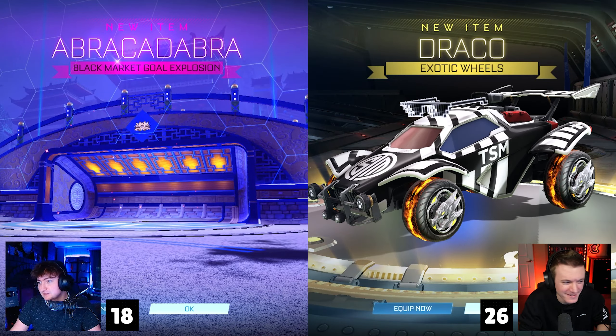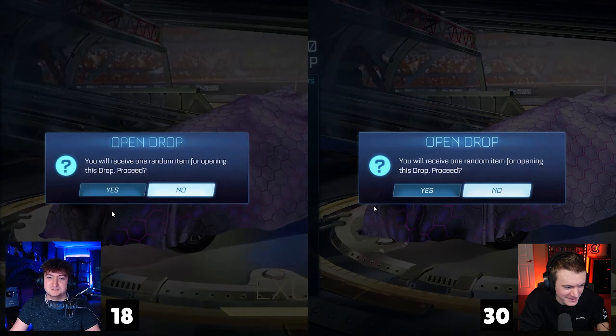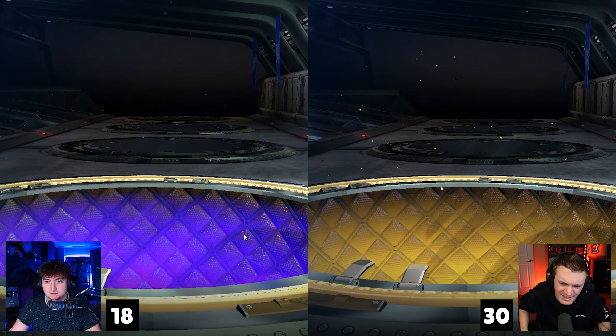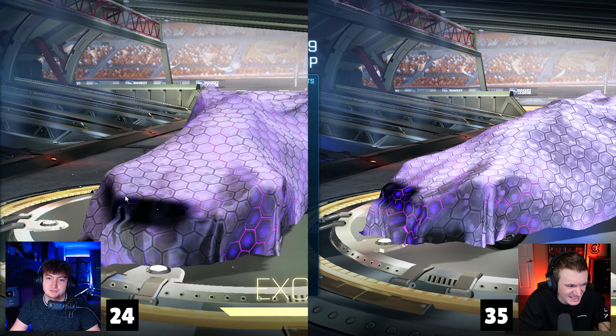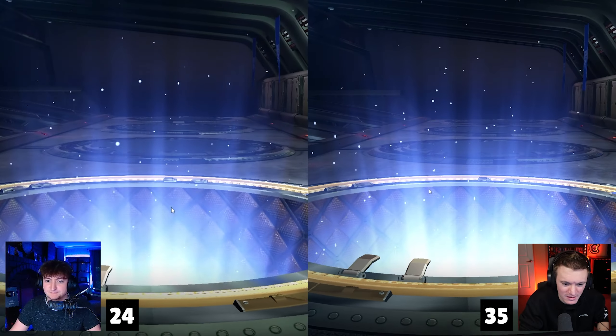Hello everyone, welcome back to another video. Today me and Baby Yoda are continuing our new Drop Wars series for an alpha cap. This is episode 5, so we are doing exotic drops. I do want to remind you guys that every thousand subs on this channel, we give away a Titanium White Octane to one of you. All you have to do is subscribe and comment something down below. We are 2-2, so we are tied in the series.